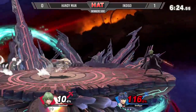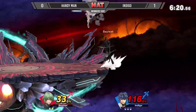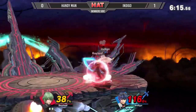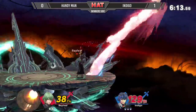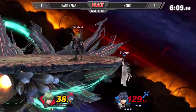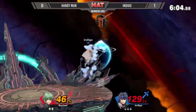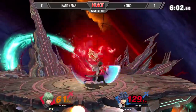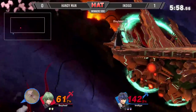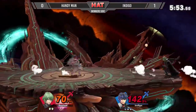Almost hit that neutral B while it was charged. Head-start situation there. Grab here from Handyman — he's been getting a little extra credit with the tunnels. He's not able to get the up smash. Almost hits the down B — he gets the part with the armor too — and is able to connect with the aerial.